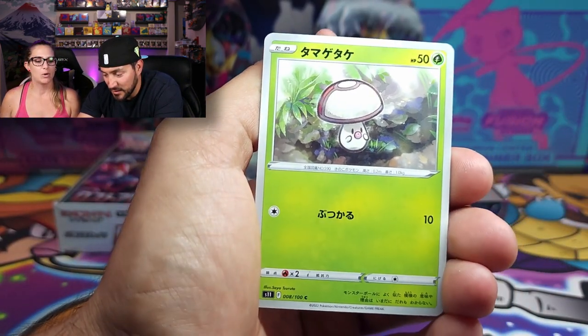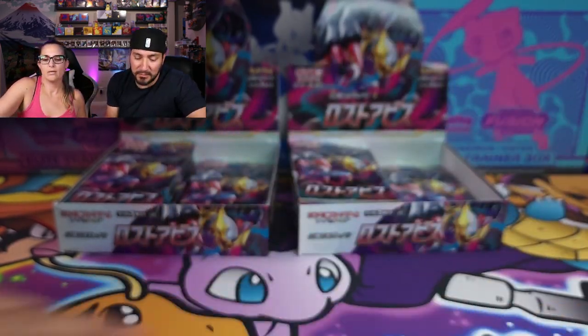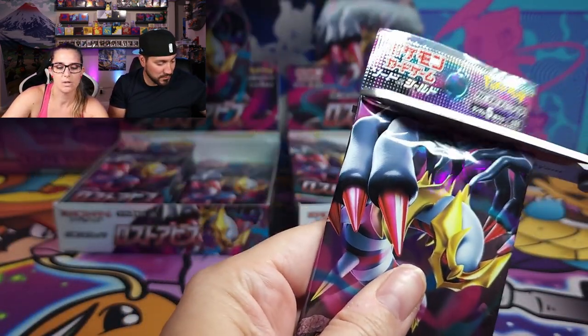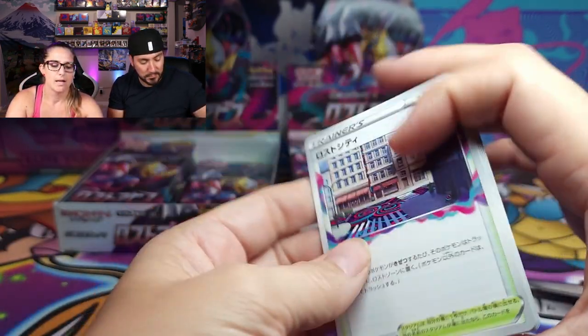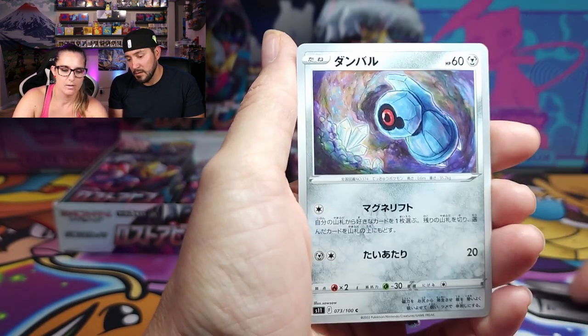Amoonguss, Lumineon — Lumineon's pretty adorable. There's another Amoonguss, Finizen, and another Magcargo. So far, I'm not gonna lie, I'm still most excited about that little Swirlix I pulled. I love the knitted and clay Pokemon — I have a whole binder that's just knitted and clay Pokemon. I'm still collecting, but little Beldum there, and Lumineon.